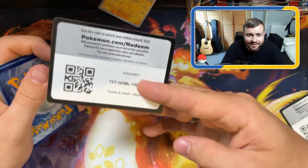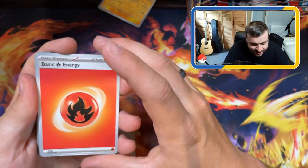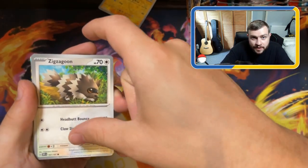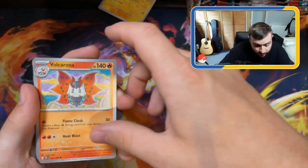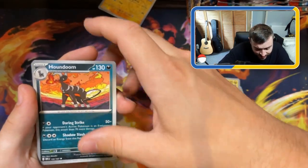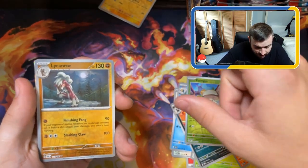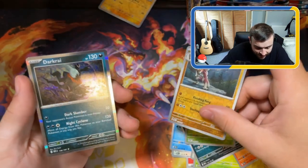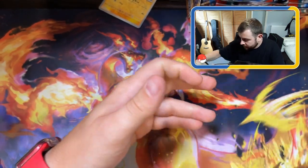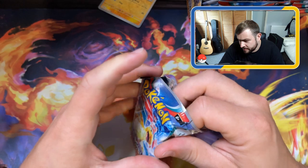Roger that team. Code card - block the last bit off, just to make it even harder for you guys. Fire, Squawkabilly, Politoed - like Palpatine but the frog version - Zigzagoon, Scyther, Volcarona, Altaria, Houndoom with that cartoon style - I like that on that Houndoom - Foongus, Reverse Holo Lycanroc, and we have a Darkrai. One thing we do know is that we butcher Pokemon names just for a laugh.